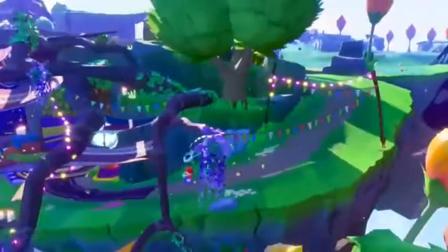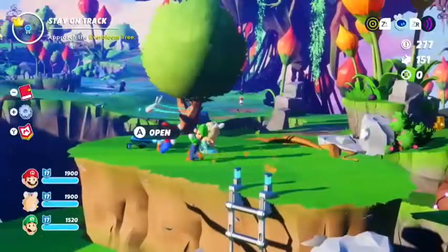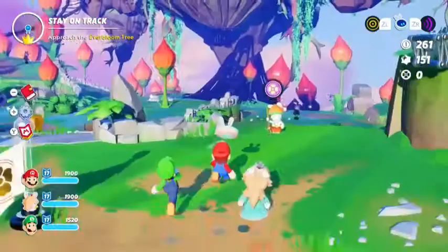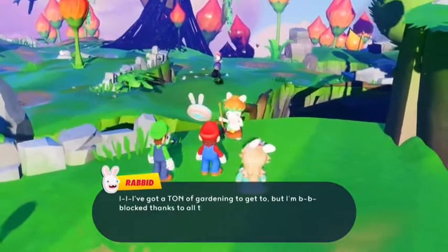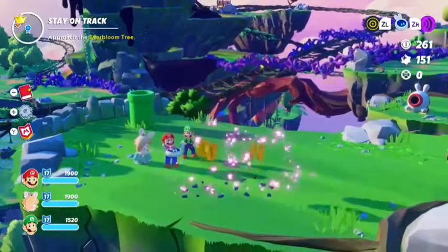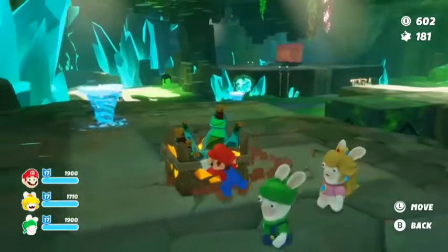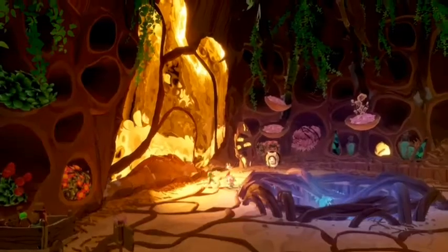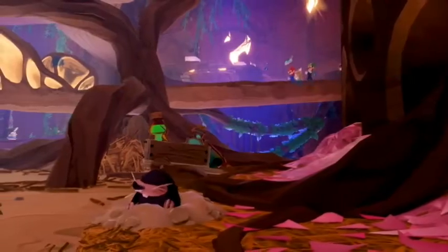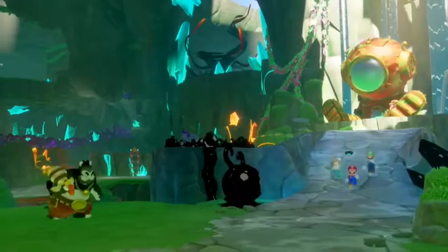Terra Flora, like all the planets of Mario plus Rabbids Sparks of Hope, is packed with secrets, collectibles to gather, puzzles to solve, and wacky NPCs to talk with. With the help of the team, heroes can interact with the environment in various ways to uncover secrets or reveal a hidden path to new zones. There are many interesting places to visit and secrets to discover on Terra Flora.